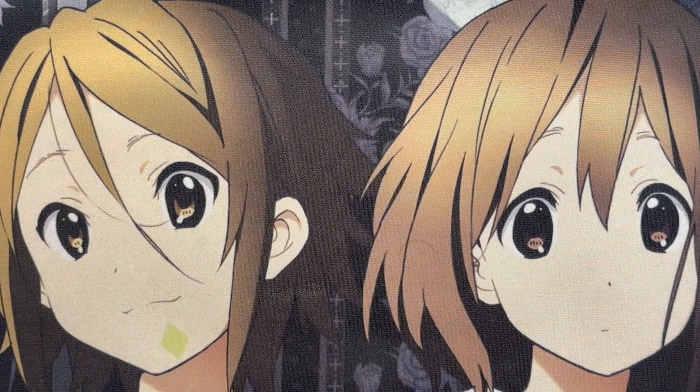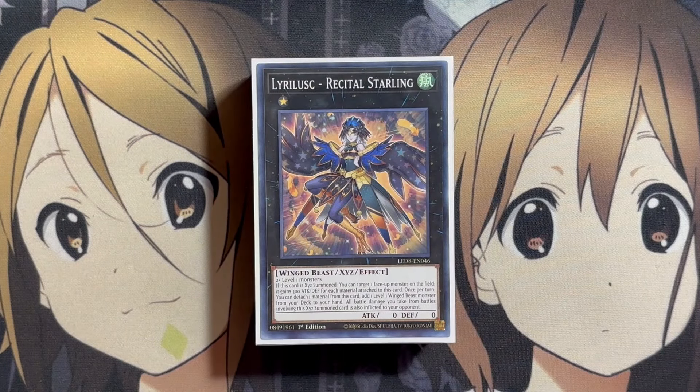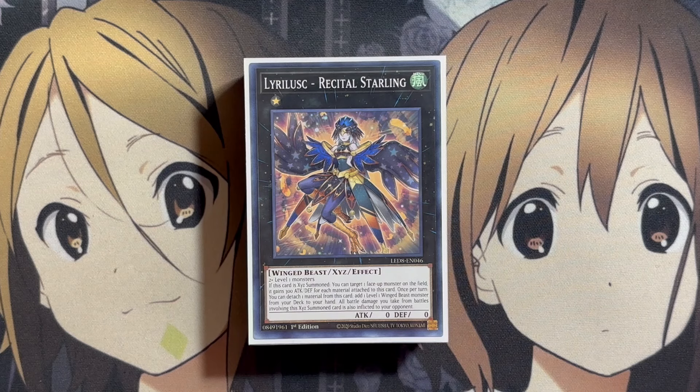That's it for the deck profile. I hope you all enjoyed. We're slowly going through and updating all of the Yuzu Dimension counterpart decks. Wind Witch and Lira Lusk are done for recent updates, and since Melodious was covered recently, the next one we'll focus on will be Lunalight. So look forward to it, and as always, until next time, please don't forget to leave a like and subscribe — Kira Twig out.